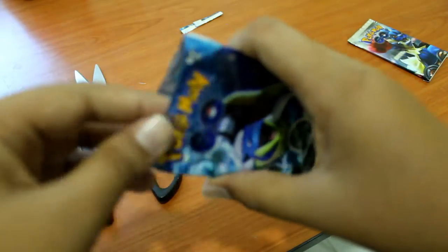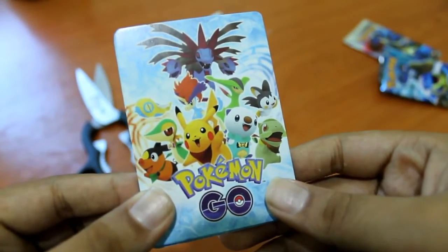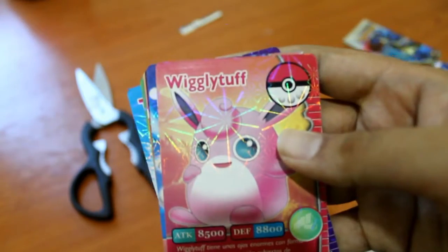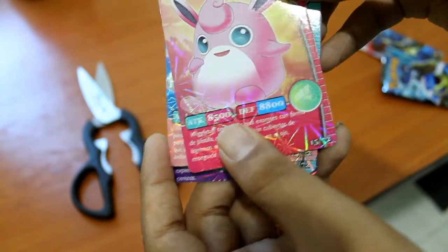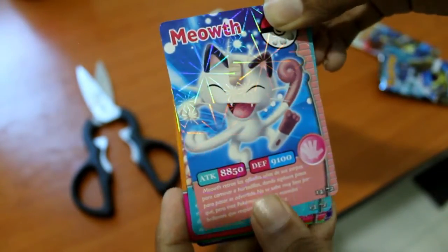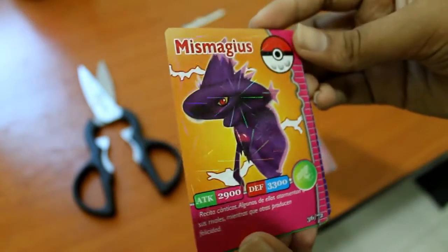So I'm gonna open this first. We have the top open — let's see. Okay, so the first one we're gonna look at is Jigglypuff. The attack is 8500 and the defense is 8800. Second we have Marowak, you guys know already. Moving on, next is Weepinbell, and then Mr. Mime.